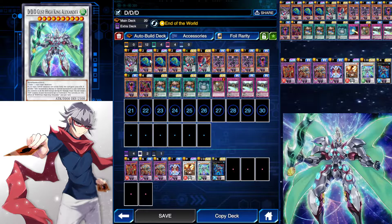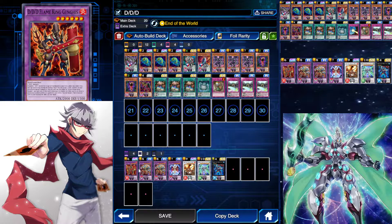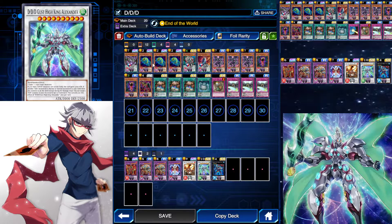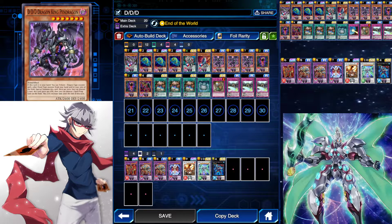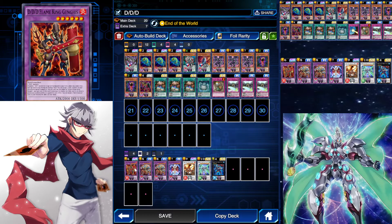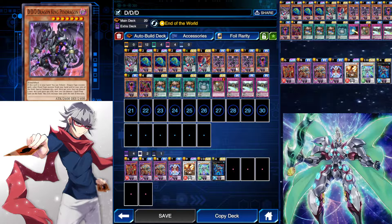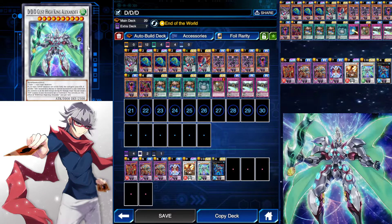And if you have a Swirl Slime in your hand first, you can Fusion Summon into a Flame King Genghis. Then when you synchro summon for the High King Alexander, you can special summon back a Dragon King Pendragon. Let me explain the combo: you Swirl Slime, ditch your Pendragon and any other DD card. That lets you Fusion Summon Flame King Genghis. Flame King Genghis stays on the field. Then you summon DD Night Owl, Night Owl special summons your Pendragon back from the grave. Synchro Summon into High King Alexander.